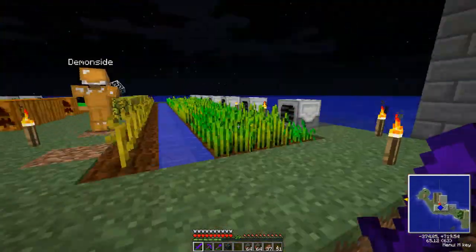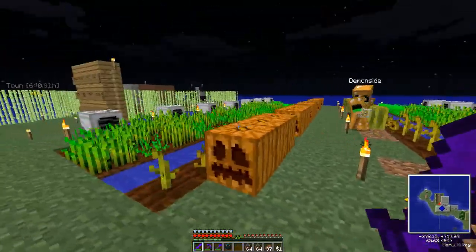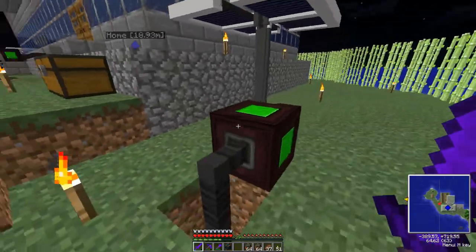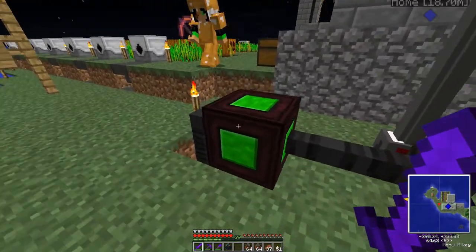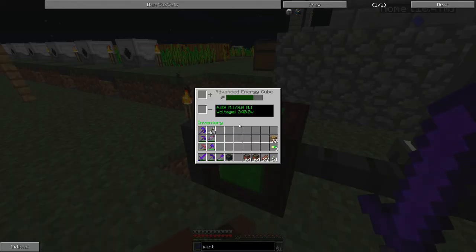I just put this section up and it hasn't really had time to grow yet. If you break melons with silk touch you get the whole melon block. I upgraded the energy cube on the farm and it's still being powered by a single solar generator, but that's plenty.